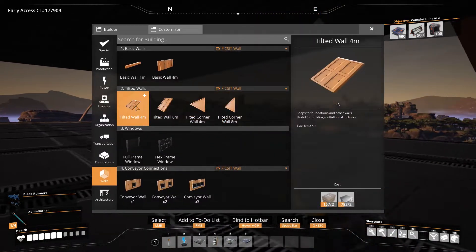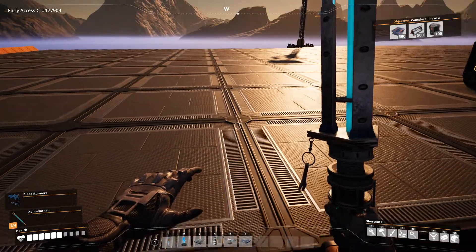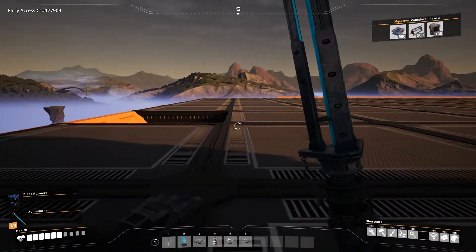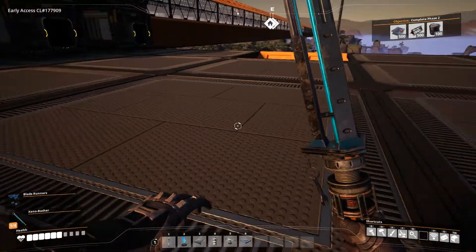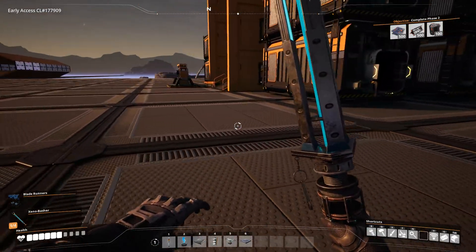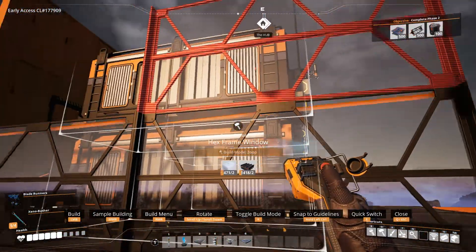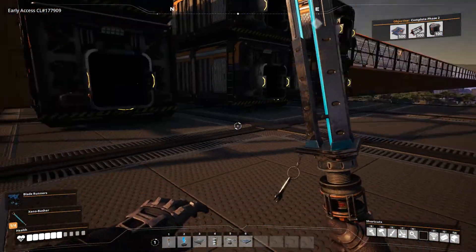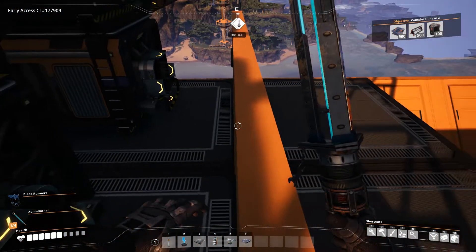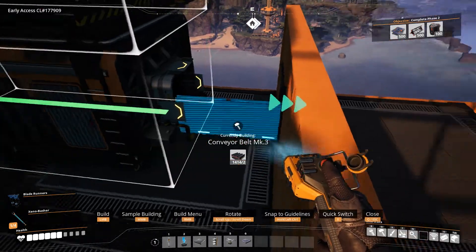Now we're going to need - this is the last of my concrete right here. I already had to make some myself, which I'm not a fan of. So which one is the limestone? That one up there. Now before I start just throwing stuff down, I do want to try to plan all of this out if I can. So we are going to block this off. This is like our receiving area, and I do want to make sure that it's kind of like its own specific thing.